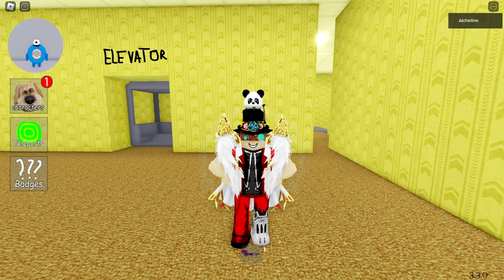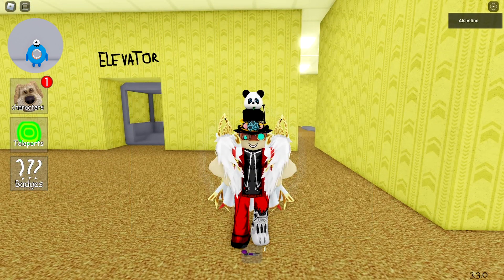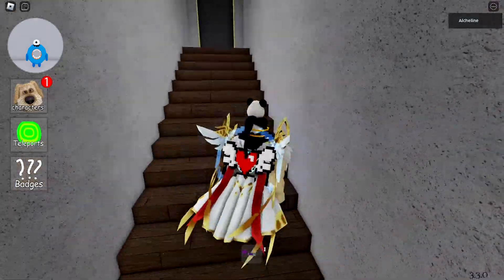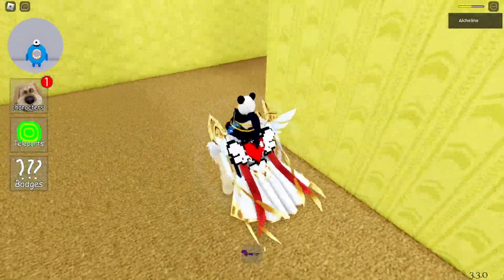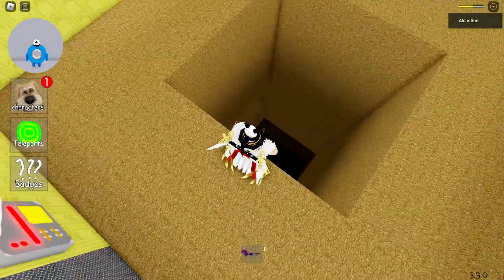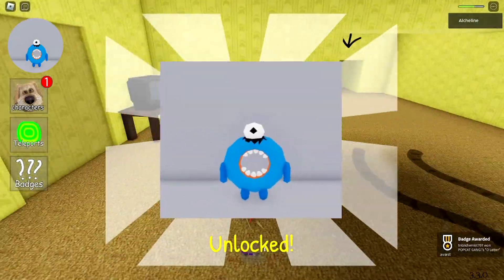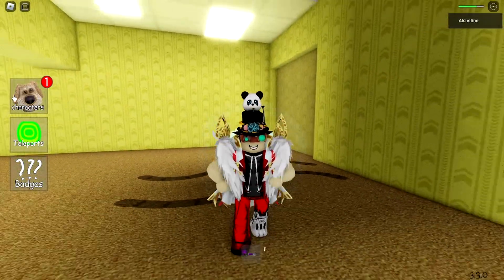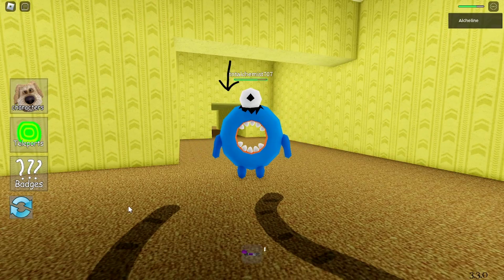Our last morph is the Letter O, which looks kind of like a tube. This one is in the backrooms hole — specifically the backroom soul area. We need to fall down on the side near this door, and we pretty much land right on the trophy. It's actually one of the easier ones to get. That's our last morph — all 10 are now collected!